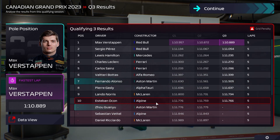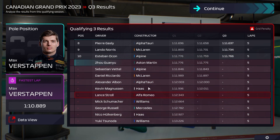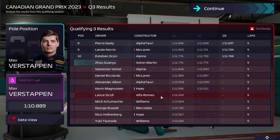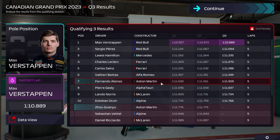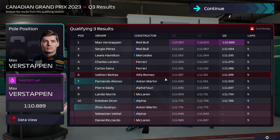Really good qualifying — Fernando Alonso starting in seventh, Guanyu Zhou starting in eleventh. Very happy with that. Vettel lost out to an Aston Martin, and Lance Stroll getting knocked out in Q1 is just laughable. Max Verstappen did a 1:10.8 — ridiculously quick. But seventh and eleventh, can't complain.